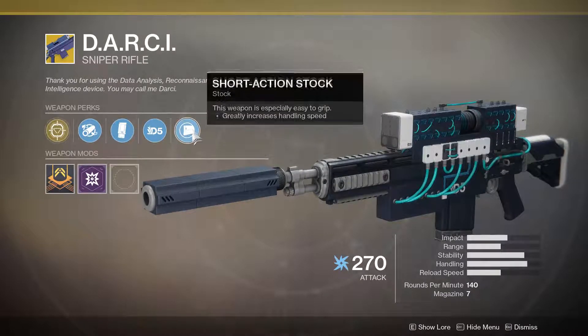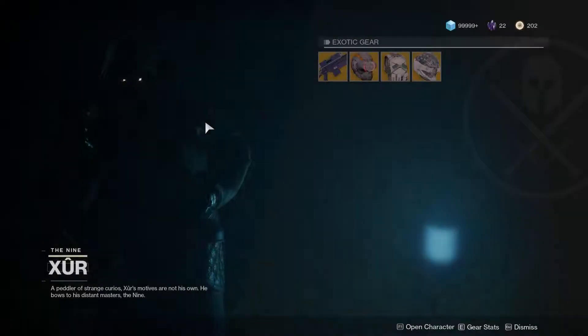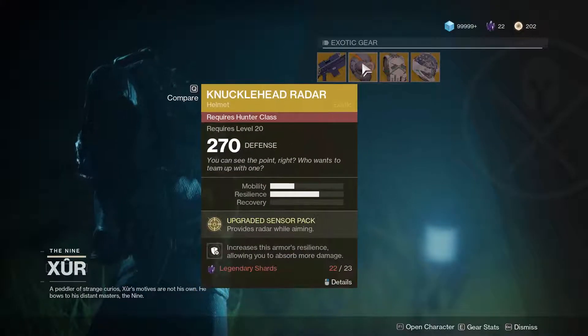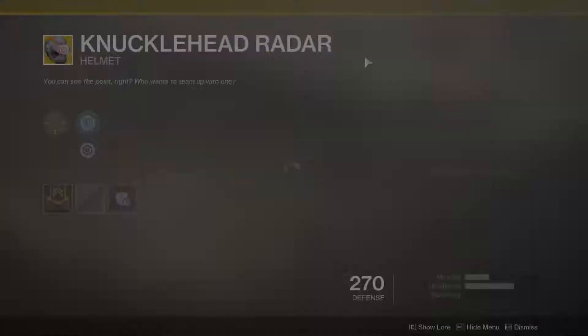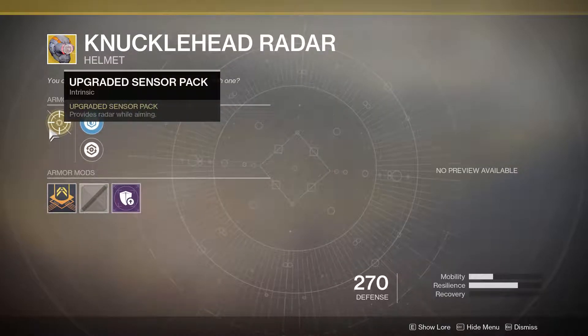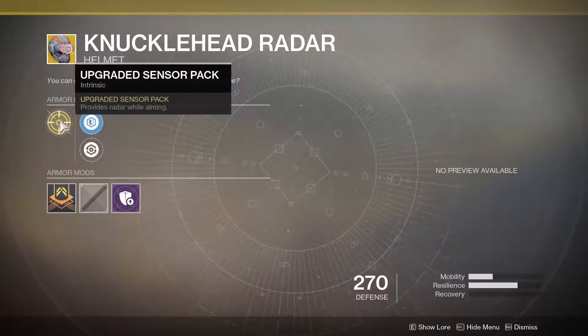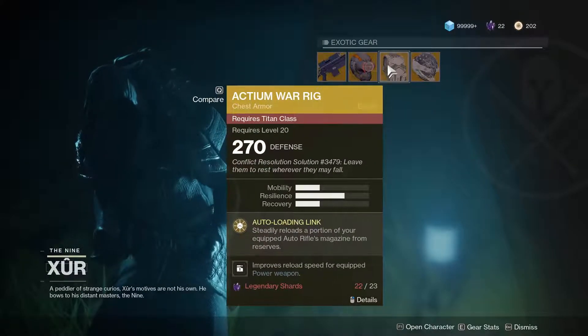I can't say that. I've been using it, it's been really good. This Knucklehead Radar — pretty much the exotic perk is Upgrade Sensor Pack, which provides radar while aiming. So if you ever used the Miter, you know what I'm on about.